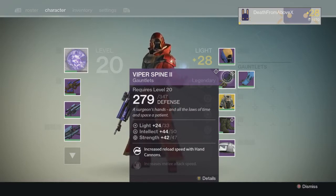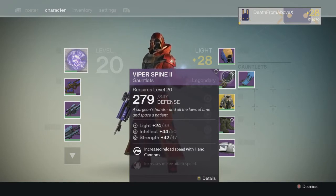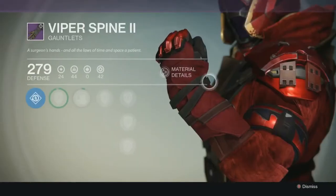It starts out at light level 24 and goes up to light level 33, which is awesome. Intellect 44, strength 42, increased reload speed with hand cannons, and increased melee attack speed. I purchased this from the vanguard so it is the stock item — everyone should be able to get this on the warlock and it will come with these perks and abilities.